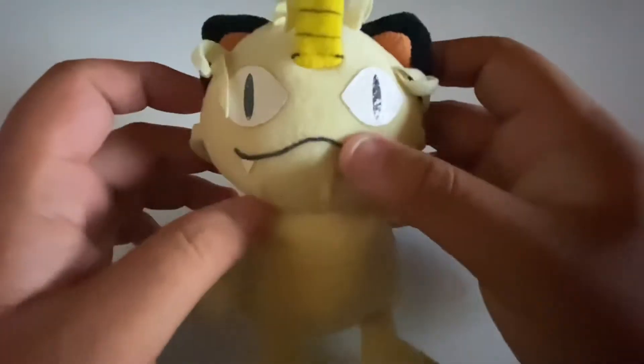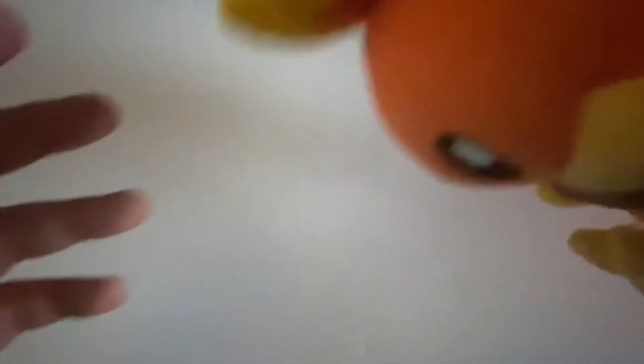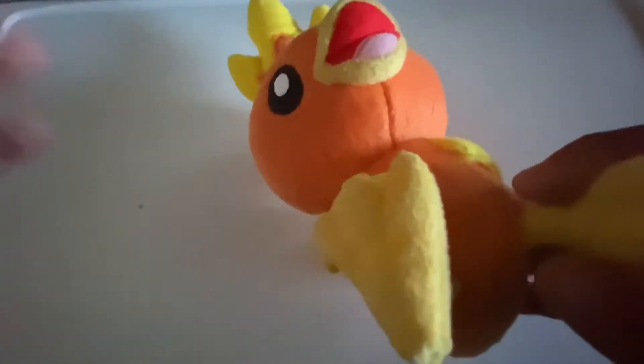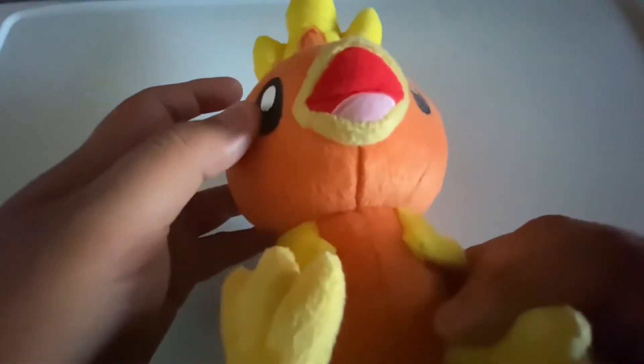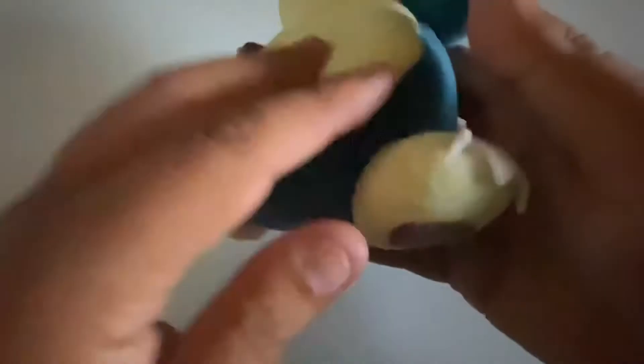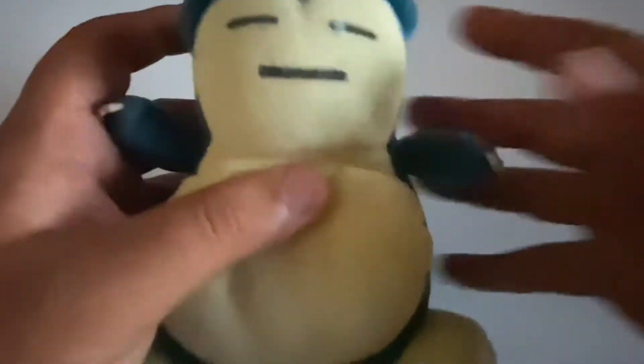The next one is a big one — it's of course Torchic. That's why I have to put it sideways or zoom out more to make it fit. And then our last plushie — zooming in just a little bit — is of course the one and only Snorlax. Good plushie. I actually had all these plushies with me.